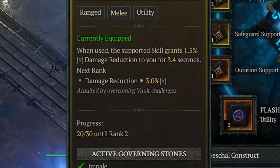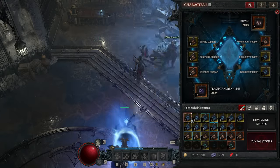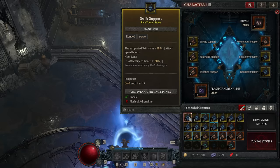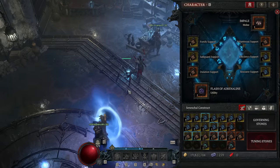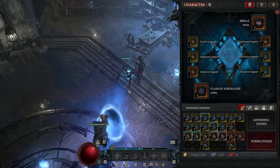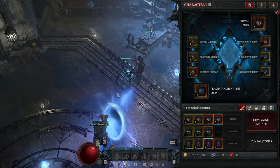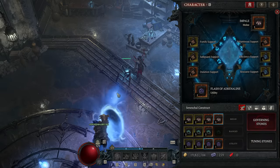You need to find three copies of the same stone to rank it up. You can preview how it improves when it ranks up — the highlighted yellow numbers show the scaling stats, such as damage reduction percentages increasing each rank. The XP required to rank up increases over time; for example, 40 XP to reach rank 5. Crafting is a good way to dump extra resources gathered from all these events. The max level on any stone is level 10, and with 27 Tuning Stones and 12 Governing Stones to collect, it's quite a lot of content.